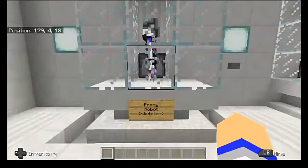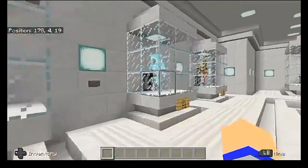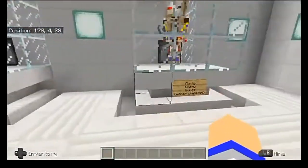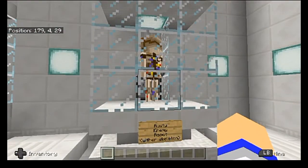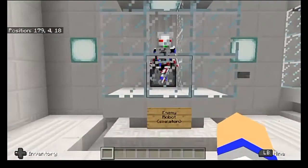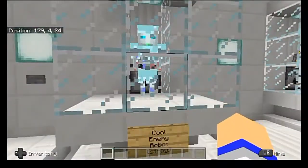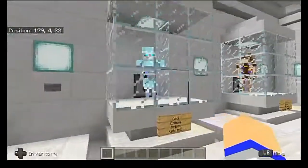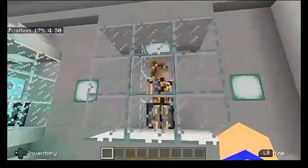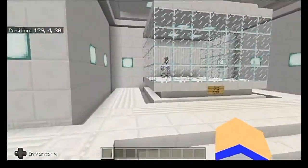First we have the enemy robot, which is replacing a skeleton — just a basic skeleton — and it has a total of 30 HP. Next is the cool enemy robot, which is replacing a stray, and he has 25 HP. Lastly, we have the rusty enemy robot, which is replacing a wither skeleton and has 20 HP. The enemy robots are supposedly pretty fast, so outrunning them is not going to be a possibility. The cool enemy robot is actually slower than the regular enemy robot, and the rusty enemy robot is slower still, so outrunning those should definitely be possible.